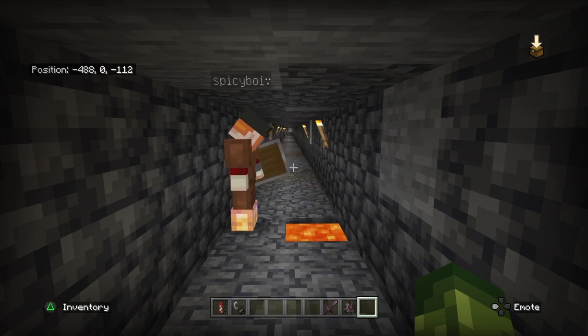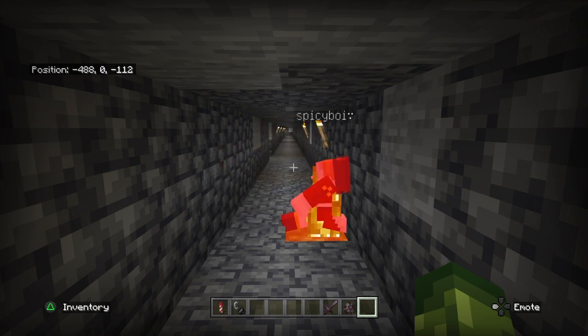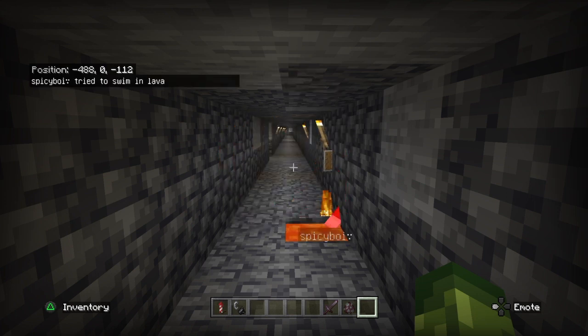Spicy Boy decides to give up — he's had enough. He drops all of his items inside the lava, preparing to give up his life. He's the last survivor, a victim of Peng. He drops the last of his items in the lava, looks at me one last time, and does it. Spicy Boy is no more.